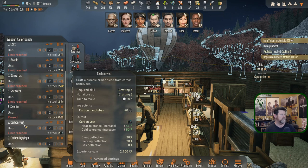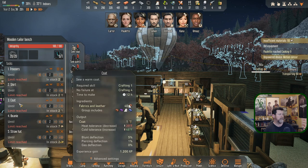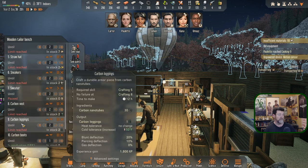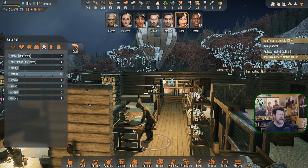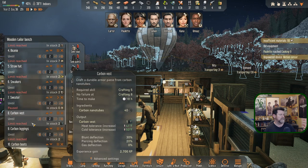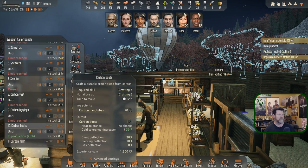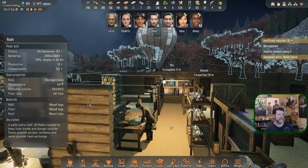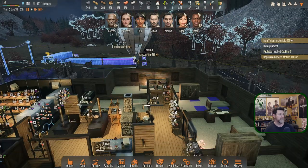Takana is now tailoring carbon shoes. I won't put anyone in the armor yet so she can continue working down the list. As soon as I use some carbon vests it'll drop below two and she'll get back to working on those. She has no failures — crafting skill eight versus the required five, actually crafting ten. So 12-hour pieces are probably six hours for her. She's flying through this.